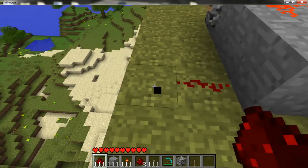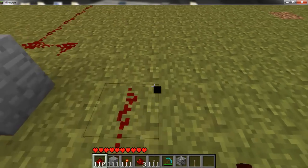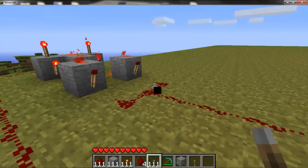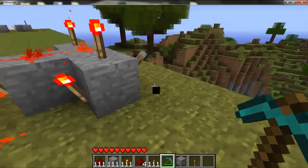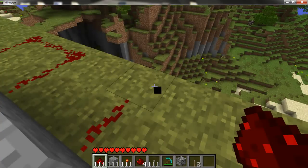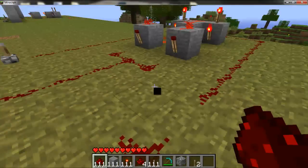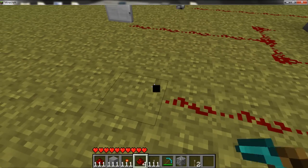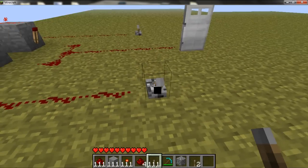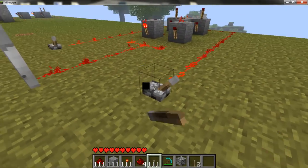So now take your redstone — you can really bring this wherever you want. Let's do it right here. And you can put a switch there. And then just do the same thing on the other side. And you can put it right there. Now just to show this works: hit this switch, the door opens. You go on the other side, hit this switch, and it closes.